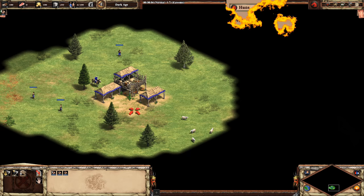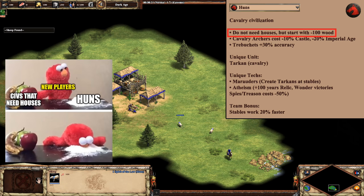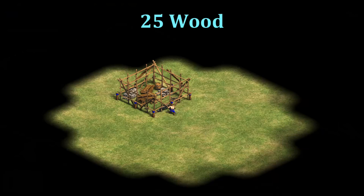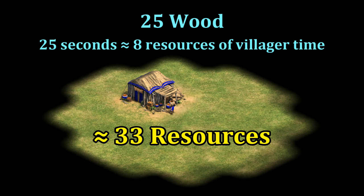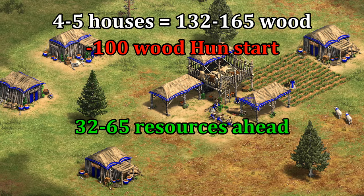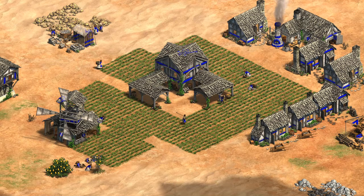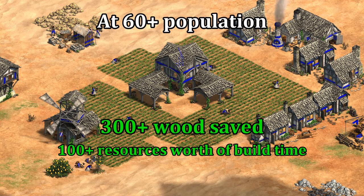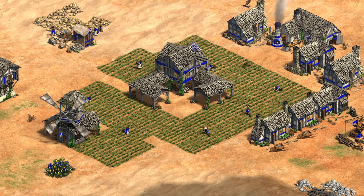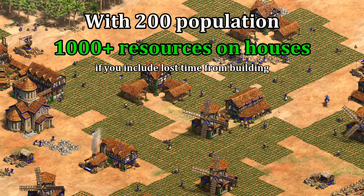Moving on to their civ bonuses: the first is that they don't need to build houses, but as a trade-off they start with 100 instead of 200 wood. Houses cost 25 wood and take 25 seconds of build time, so a house essentially costs 33 resources when you put it all together. In dark age you'll typically make four or five houses, so after the initial minus 100 wood you're only coming out 30 to 70 resources ahead. It does start to add up in feudal age though, and by 60 population you'll have potentially saved around 300 wood plus building time. On its own, the wood savings can already add up to over a thousand resources over the course of a game.